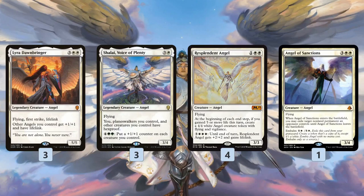We also have one more Angel — Angel of Sanctions — just a nice top-end body that also works like a removal spell. If it dies we can embalm it, and Shalai helps protect it. It's a good one-of Angel. We'd like to play more, but you can only have so many 5-mana Angels before your curve gets really clunky.